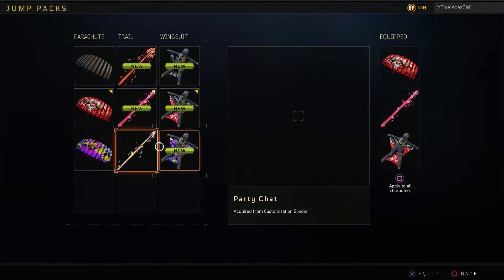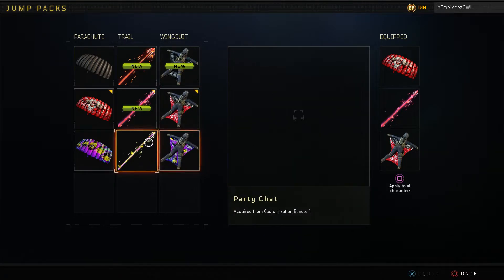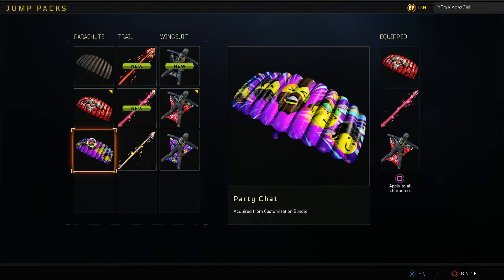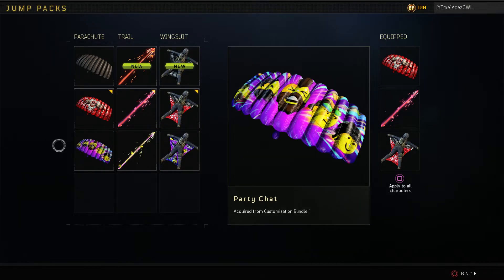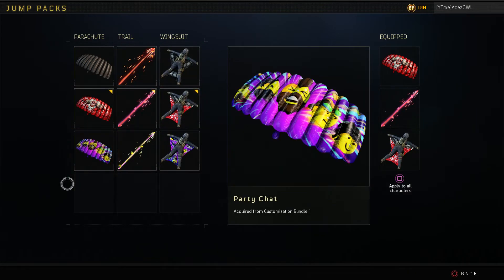We did get the whole nine yards — a whole bundle worth of stuff. Looks like some emojis on Party Chat, which is pretty dope — I might put that on. We got the Party Chat trail as well, and then we got the Party Chat parachute. So let me know what you guys think — are you vibing with the Twitch Prime stuff? I'd have to see the trail in game; I think it might look really dope. I don't really like the wingsuit or the parachute that much personally. I thought the Valentine's drops were really dope.